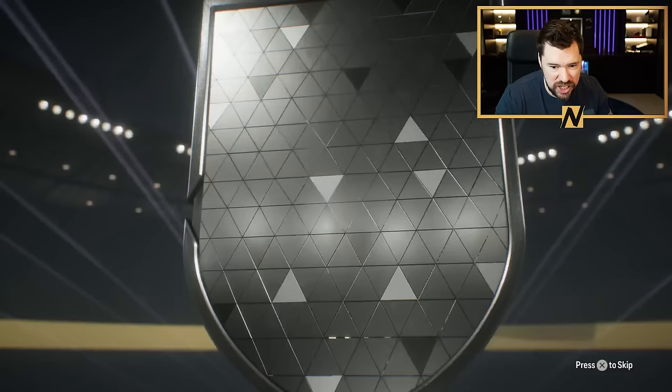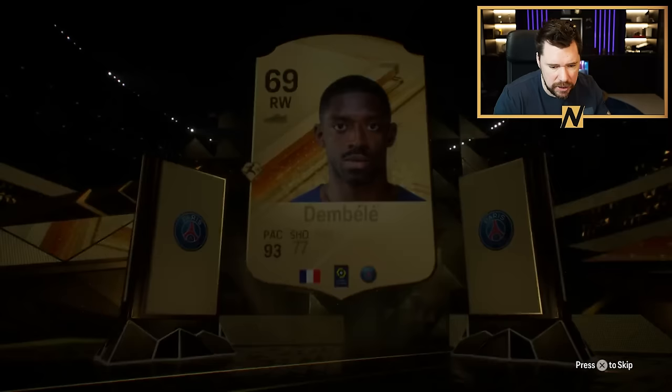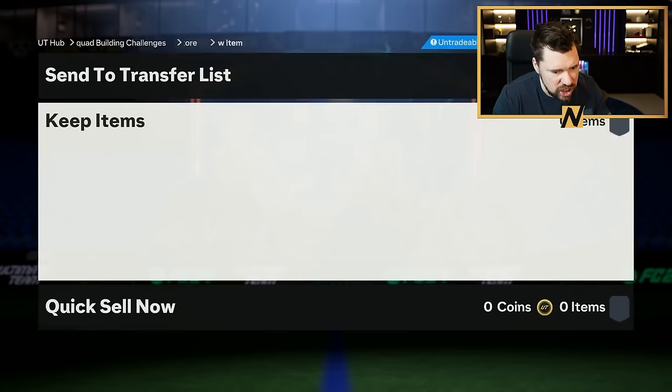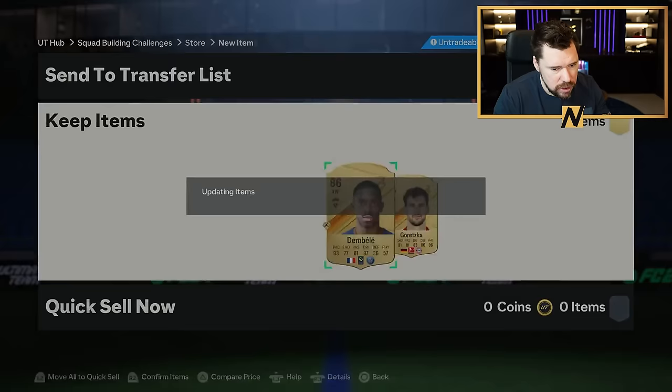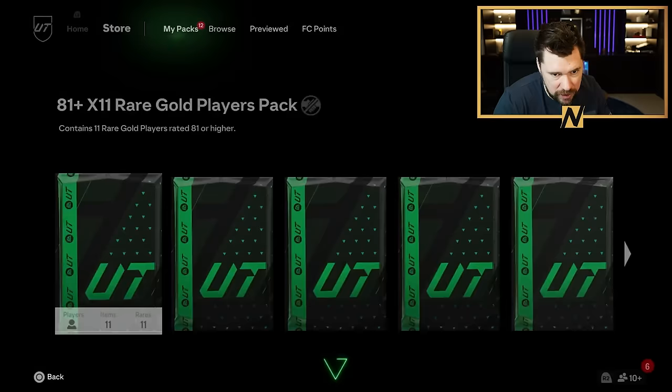Come on, give me some exchange players. 86 Dembele. Double — could be someone bigger. No, it's 86 Dembele. That's all right — some exchange. An 85 Gretzko as well, I can exchange. 81 by 11, love that. Give me that walkout — Spain. Tenet back. Parejo — double walkout.